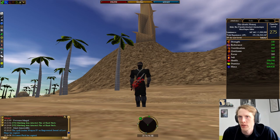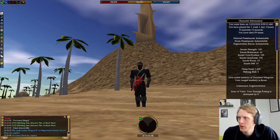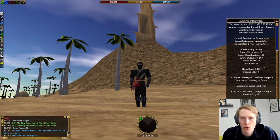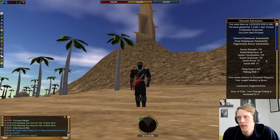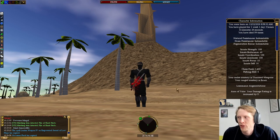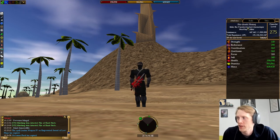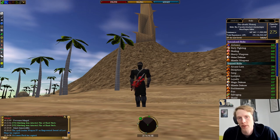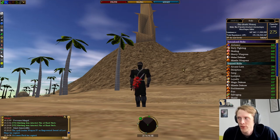Let's jump right into what my build is. I am 100 strength, 60 endurance, 100 coordination, 100 quickness, with no points in focus or self — because again, we have no magic. That's what this ends up looking like.